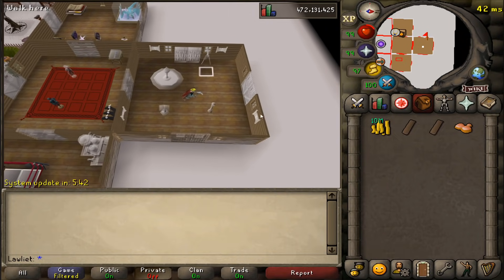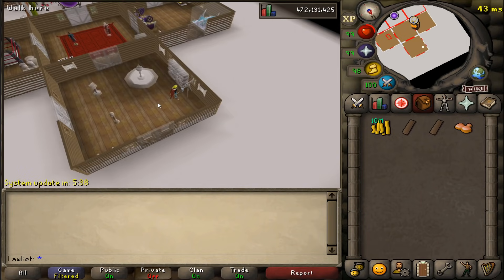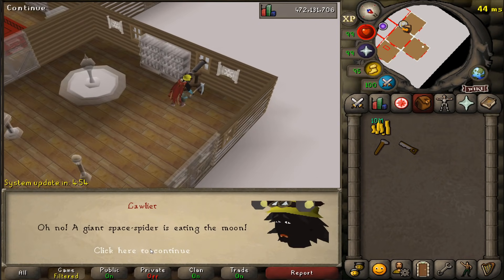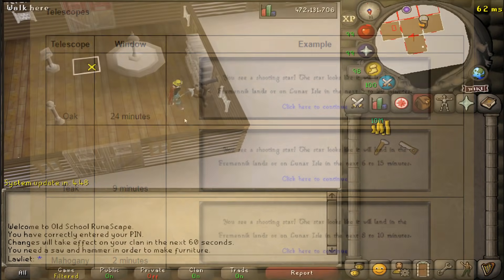Before starting this adventure I made sure to build a study in my house along with a mahogany telescope. You can search for the stars without the telescope but it's going to be a lot harder. Having the highest level telescope will give you a two-minute window of when the shooting star is going to land, so I highly suggest building one of those.